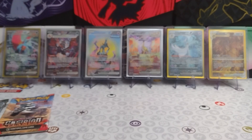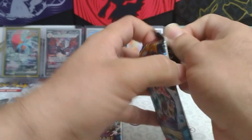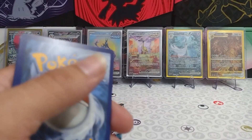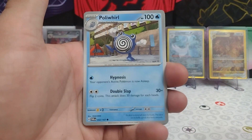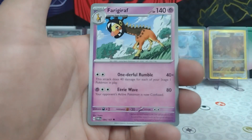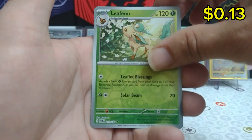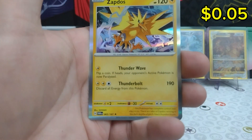Nothing exciting out of Paradox Rift. We're going to hold off on Obsidian Flames for now. Let's go with the newest set, Twilight Masquerade, then we can move into Temporal Forces and open that Obsidian Flames pack last, just in case we have a Charizard in there. There's the card code for you. Water Energy starting this pack off — Poliwhirl, Tangela, Shinx, Clefairy, Pelipper, Brute Bonnet, an Enhanced Hammer, a Reverse Leafeon, a Reverse Floette, and a Zapdos Regular Rare.